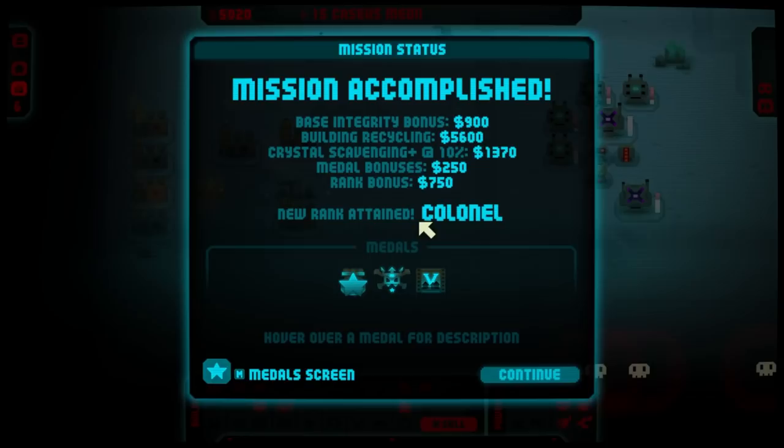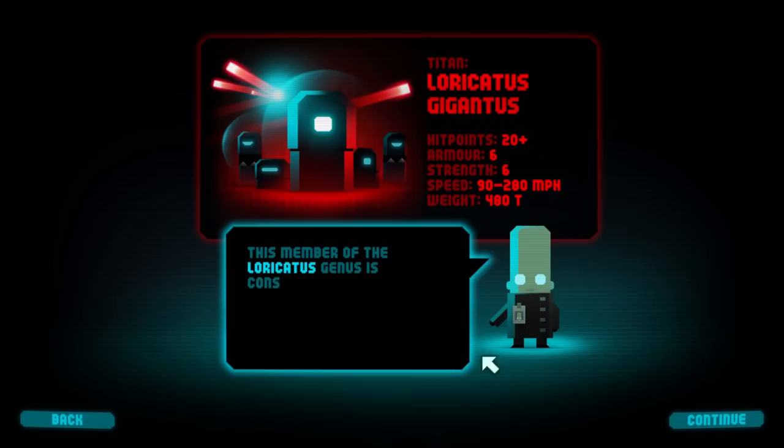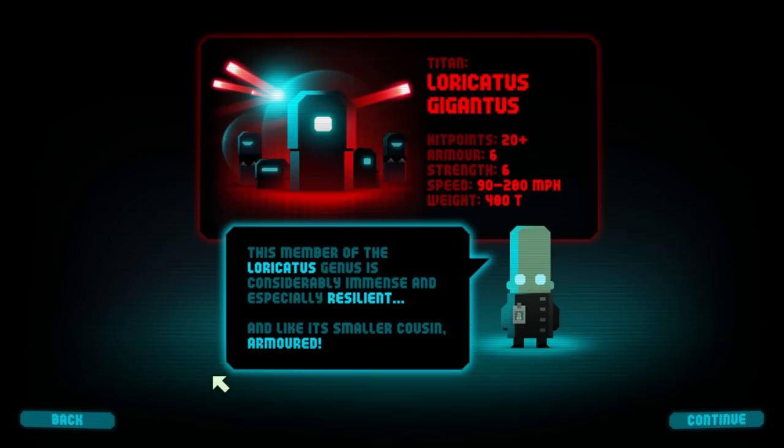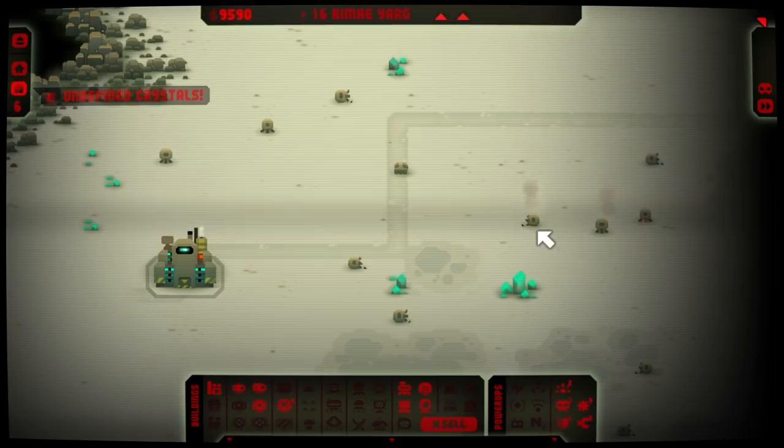I think we're good. Burnt a lot of money there. Building recycling isn't quite as good as I was hoping it would be — well, I'm poor now. Loracatus gigantis: this member of the Loracatus genus is considerably immense and especially resilient, and like its smaller cousin, armored. We go for the reloader. How much money do I have? 9,000.